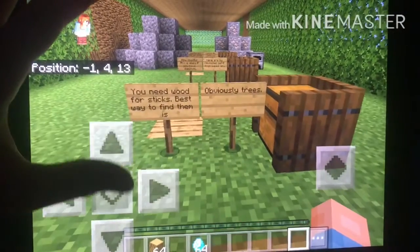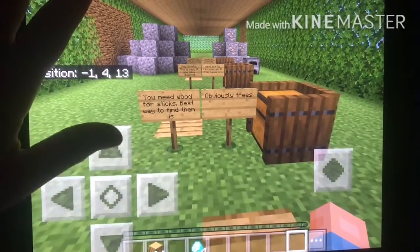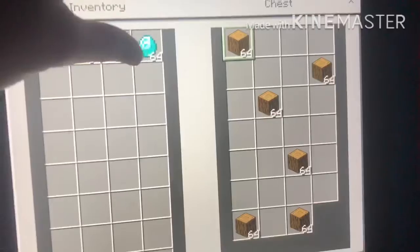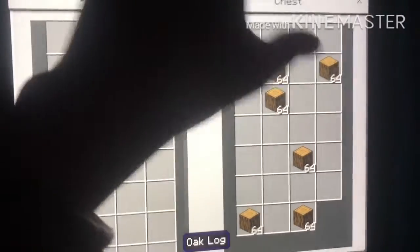You need wood for sticks, and the best way to find wood is obviously trees. But let's say again you magically got some wood — oh, I already have wood. I don't need two sticks now.